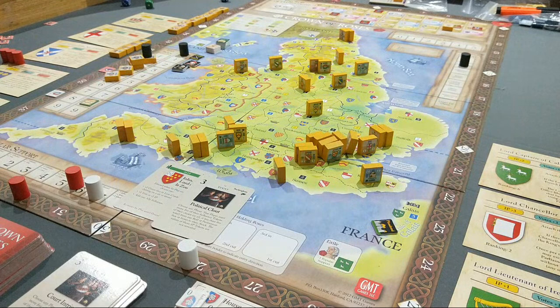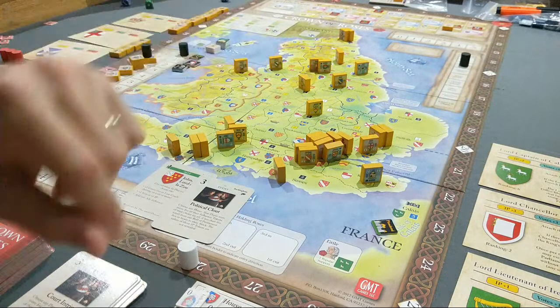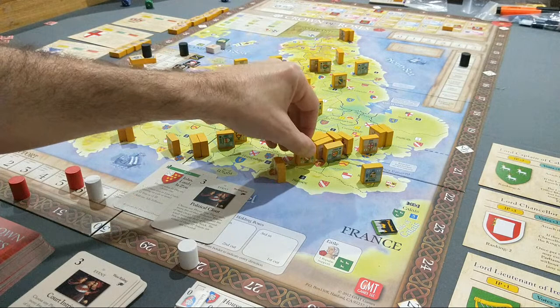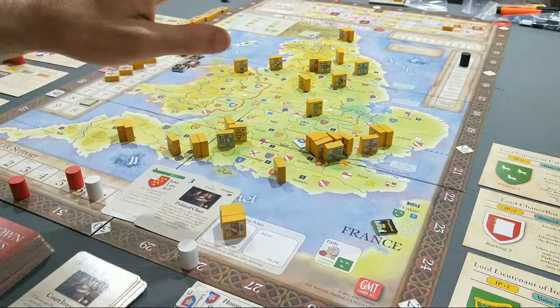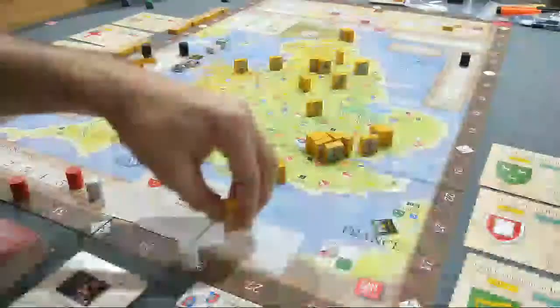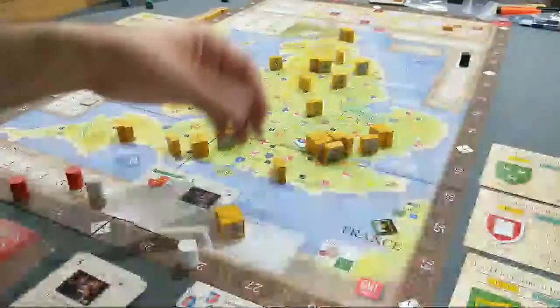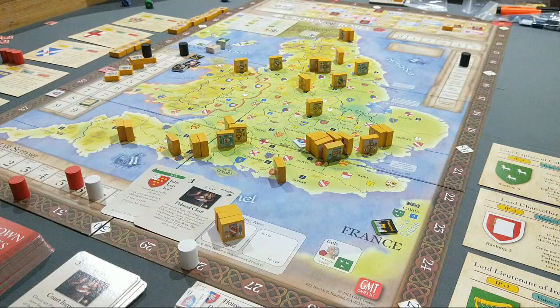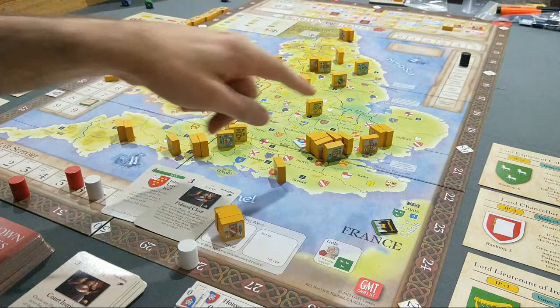I place an attack marker to show where the attack originated from — that's one, two ops. Now I'm going to bring in Norfolk to reinforce — one, two — and they're going to be the reinforcing force. I've got seven Yorkist blocks converging on London to try to take out Henry. With seven blocks in that space, that is going to pin up to seven Lancaster forces. So even if Lancaster wanted to move Henry out, they'd need to move at least nine blocks to be able to move two out. Henry has special rules — he needs to be basically babysat by another noble. That's three ops for York.